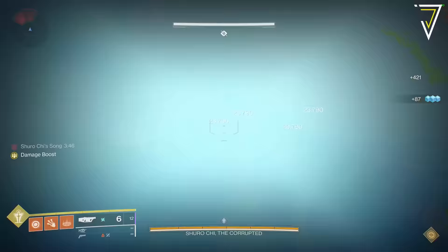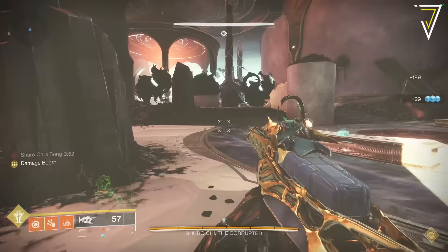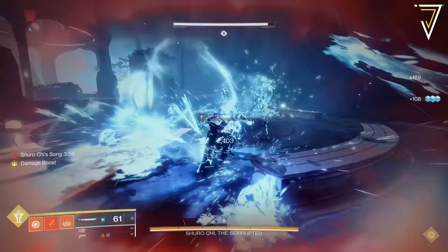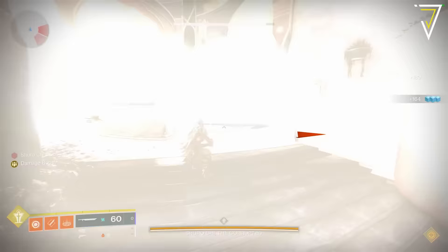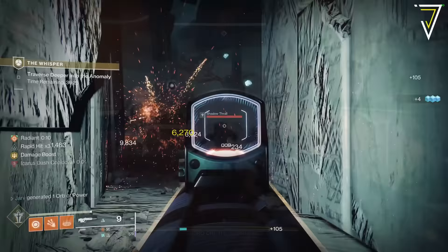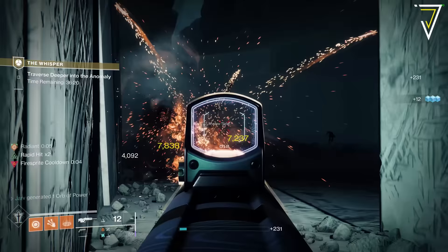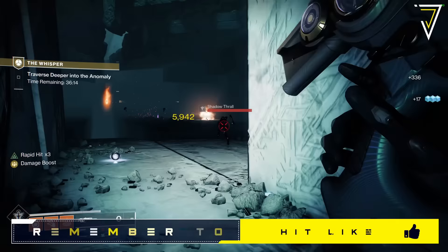For the SMG you most definitely don't want to be using Recluse to complete this challenge - in fact you want to use Ostrio Striga, and this will make short work of the objective in just a few runs. For the Fallen Guillotine I used a Chain Reaction sword which once again made short work of the objective. For the pulse rifle and scout rifle I left Shiro Chi and jumped into the Thrallway over in the Whisper mission - this is one of the OG catalyst spots and is absolutely top tier for completing some of the more mundane objectives.